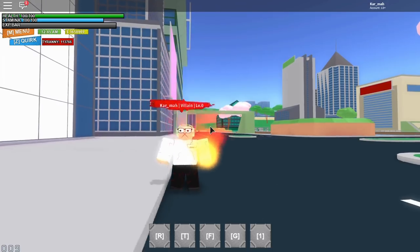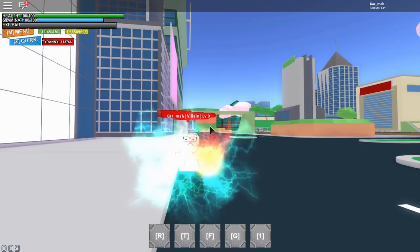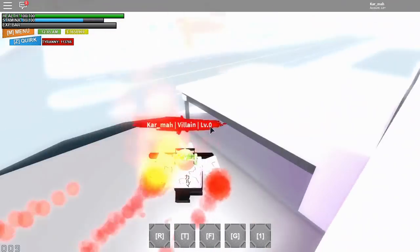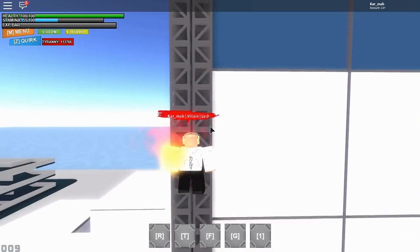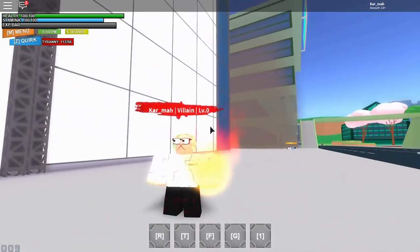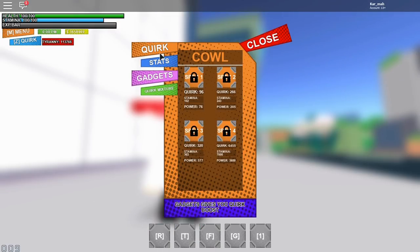Hey guys, it's Karma, and as you can see I got Full Cowl for the new Plus Ultra update that just came out. How to get Full Cowl — you just have to spin for it like a regular quirk. You don't need OFA for it; you just gotta spin for it. That's all you gotta do, and that's how you get Full Cowl. Full Cowl looks so cool.